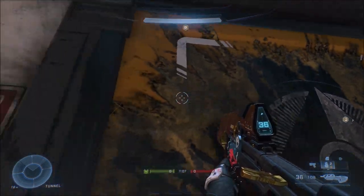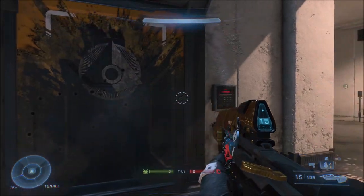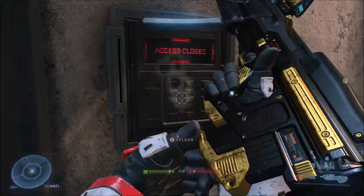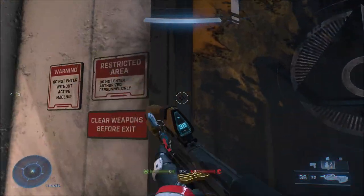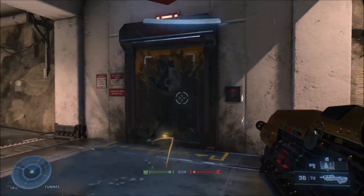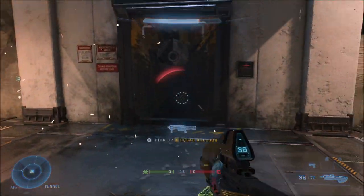Alright, so obviously there's something creepy going on behind that door, and knowing Oni in Halo lore, that's not out of the realm of possibility, because Oni does some pretty sketchy and scary stuff. But obviously we can't open that door in gameplay, so we don't really know what's behind it — until now.